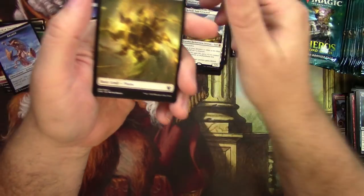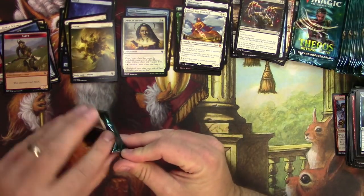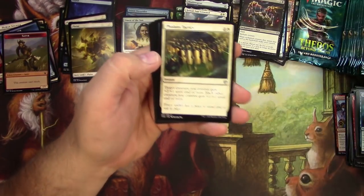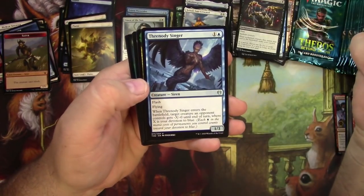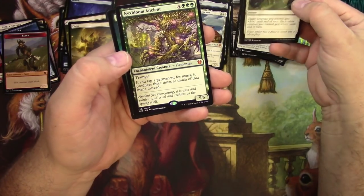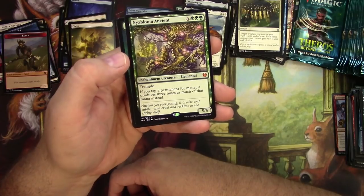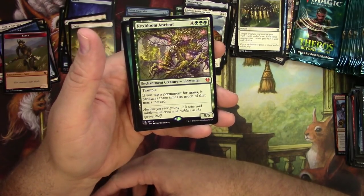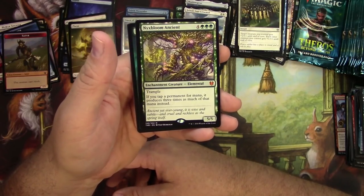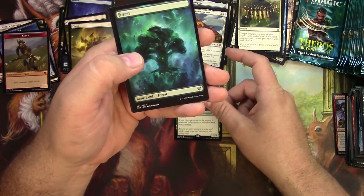Omen of the Sun in foil. Phalanx Tactics. Threnody Singer. Psiona Captain of the Pileus. And a Nyxbloom Ancient — two mythics in a row! Great mythics. It's a 5/5 for 8 with Trample, enchantment creature elemental. If you tap a permanent for mana, it produces three times as much of that mana instead. There is some crazy nonsense you could do with that card.